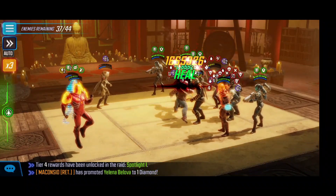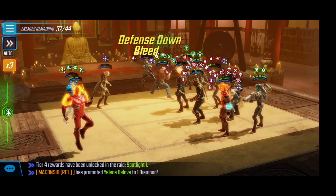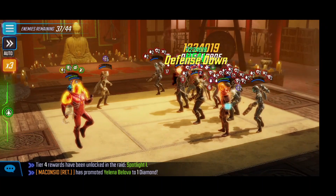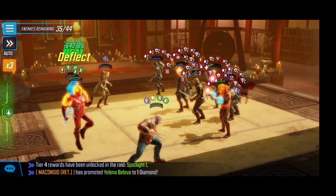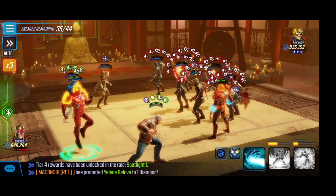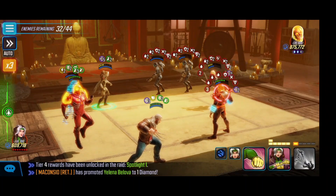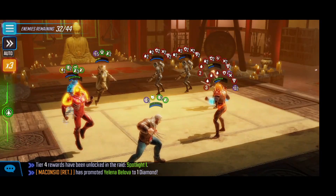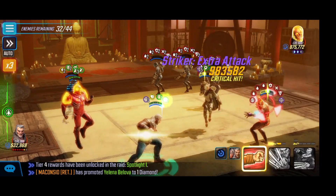Old Man Logan's turn comes back up and we use the ultimate into the regular Ghost Rider — we were able to do some pretty good damage to the entire team. Because of the placement, Nova was able to do the basic and took out quite a few characters. For Rogue's turn, we use the basic into the Cosmic Ghost Rider. We have some pretty good control right now so we can start saving a lot of our abilities at this time.